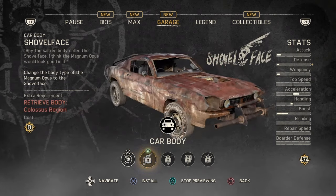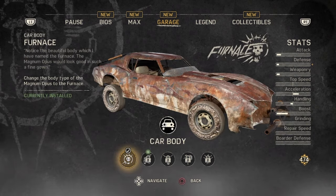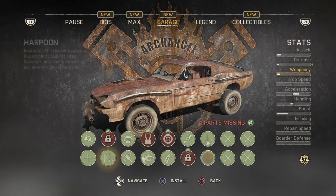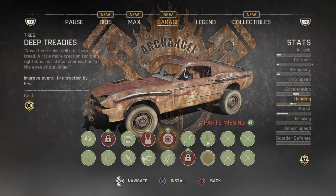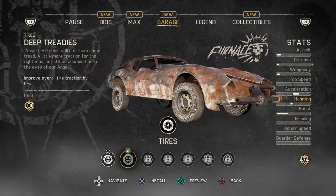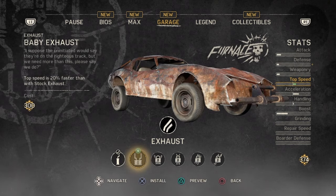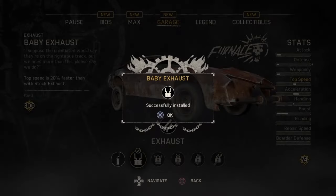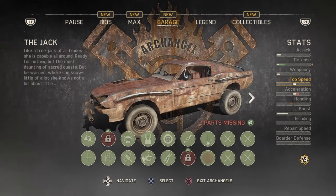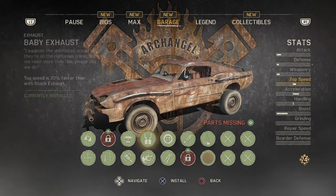Alright, so these are the bodies. I think we're good. We got a few upgrades here we can put on. We need to get the exhaust, the tyres. Let's have a look at these tyres — we'll definitely grab those because they put our handling up a little bit. And we'll chuck the exhaust on there. That's basically everything we can get at the moment — we just need to do these story missions for these two here.